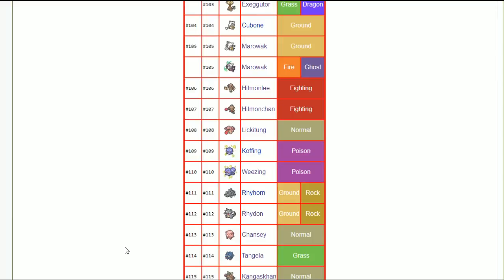Rhydon — adamant nature. You have beefy 130 attack and the strongest earthquake in the game — capitalize on those. It has a high amount of HP and good tankiness. The life of Rhydon is: opponent outspeeds, you take damage, you earthquake, they outspeed again, you take damage, you earthquake again, you KO, then you get outsped and die.